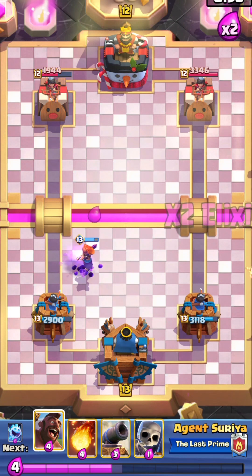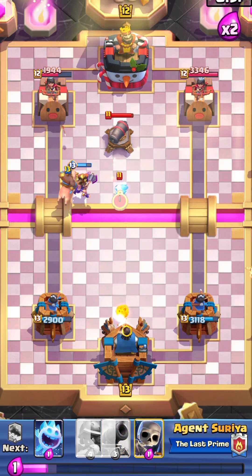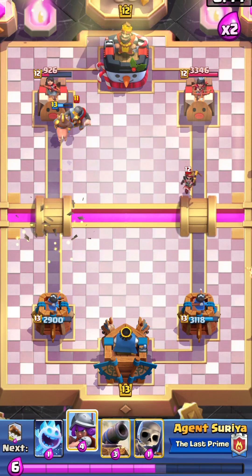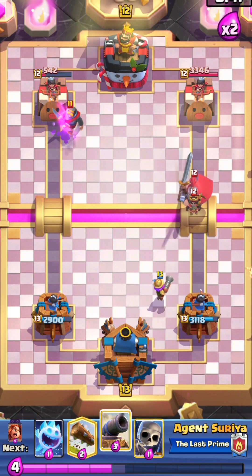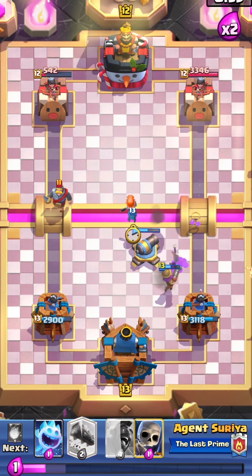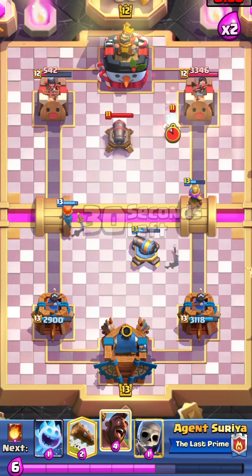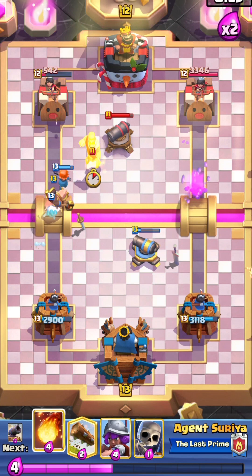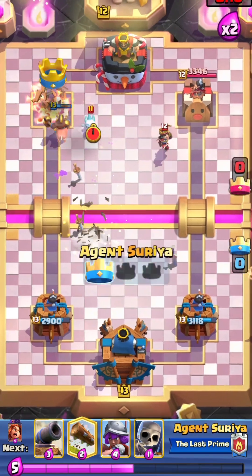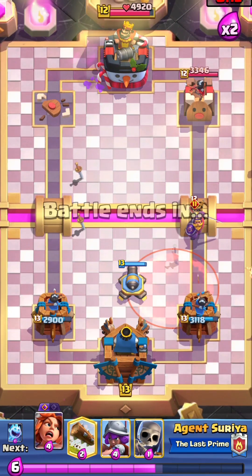Our evolved valkyrie took care of the bats as well — nice. I'm playing the evolved valkyrie for the first time. We'll get some decent damage from the hog rider. We'll place the hog rider again behind the valkyrie and put a fireball on that cannon. The bats were an added advantage — our fireball took care of them. We'll place our valkyrie to defend.